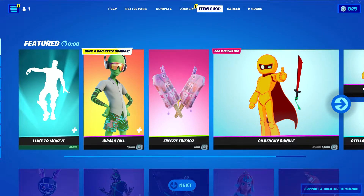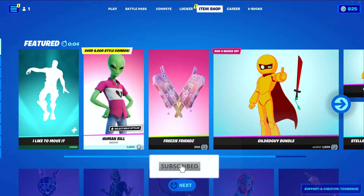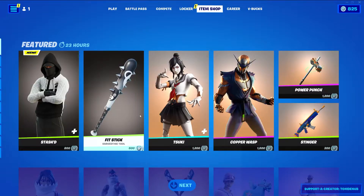Hey guys, welcome back to another Young Chaos game video. Today is January 29th, 2022. I'm here with the item shop for today. Yesterday we got a pretty big item shop — we had a new icon series emote and then some skins returning. Let's see what we get today.